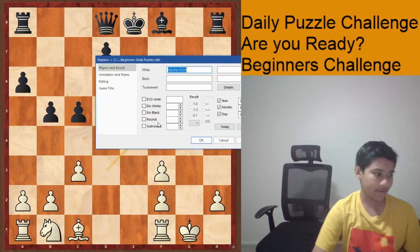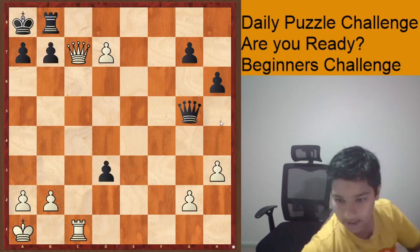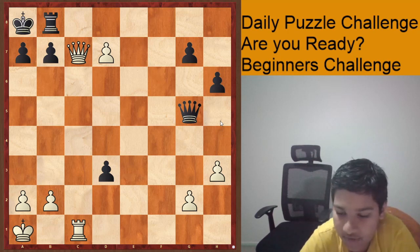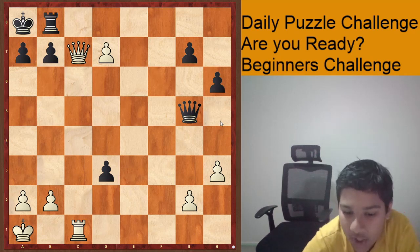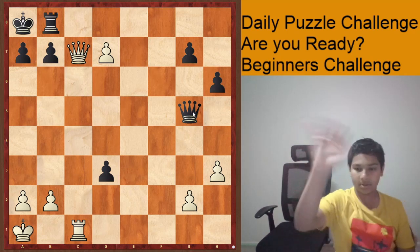Let's have a look at the puzzle for today — this is white to play and checkmate in two moves. Good luck! If you're enjoying my videos, don't forget to like, subscribe, share, and hit the bell button. Until the next video, bye bye everybody!